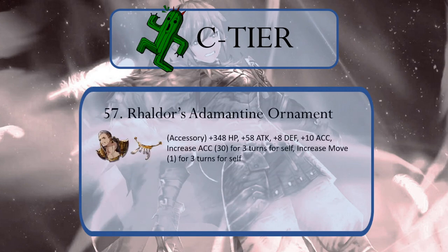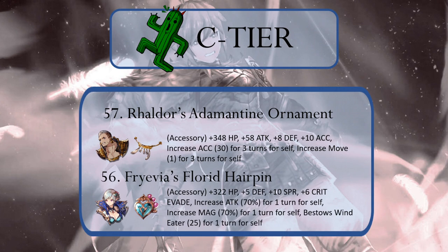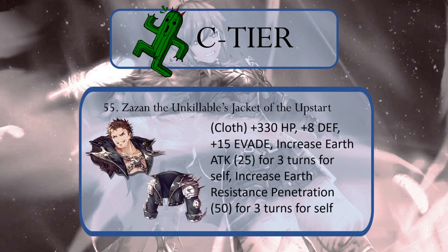Next is Raldor's Adamantyne Ornament — I might actually rather have a 135th Soldier — but it is a mega booster for accuracy. This is followed by Frejevia's Florid Hairpin at number 56, which is highly effective for wiping out any 122Bs, Ayakas, Tifas, Halloween Leelas, or Lucias that you find in the wild. Number 55 is Zazen's Jacket of the Upstart, which will really boost the damage that an Earth unit can deal, even to Wind Units because of the Earth Penetration bonus, setting up an attacking tank and killfake concept, plus it provides 15 evade, tied for the best single bonus in War of the Visions. The downside is that it is highly specialized for Earth Element units, thus why it falls in the middle of our Cactuar tier.